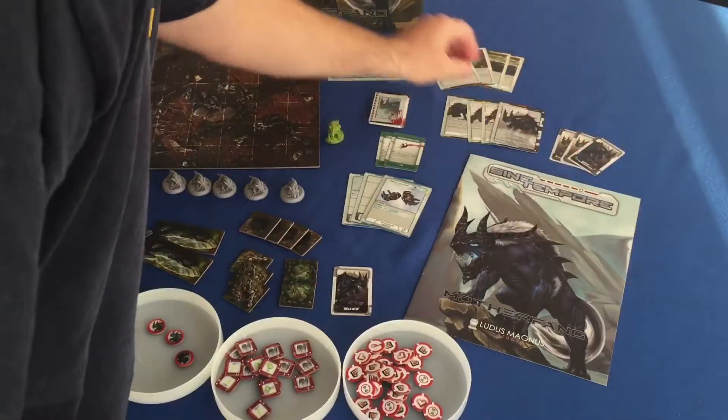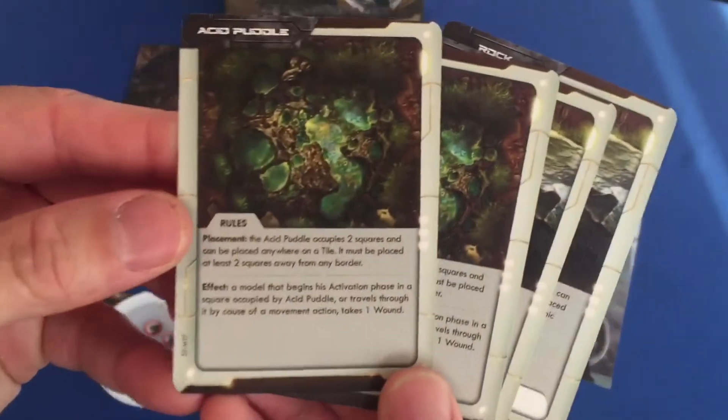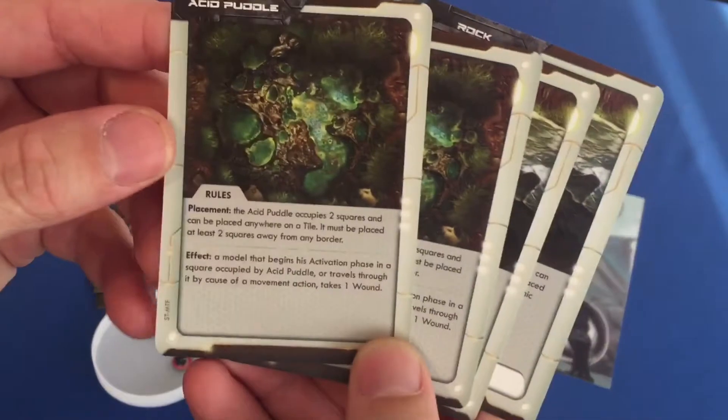The cool thing about this one is you're fighting against Mother Fang, and you've also got a little pet back there from kind of the same species.